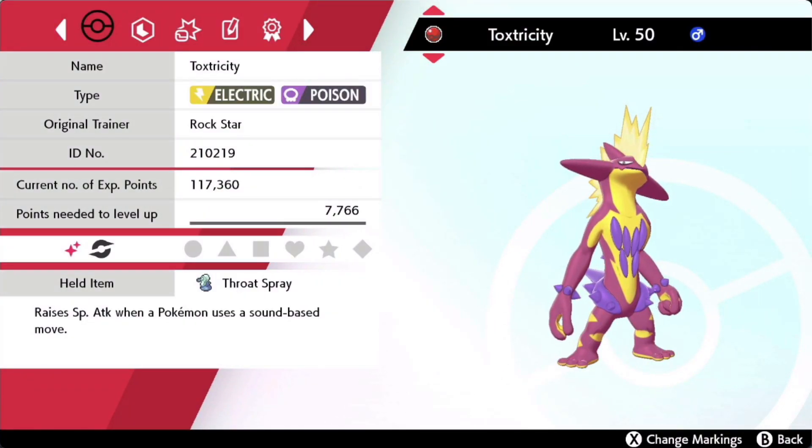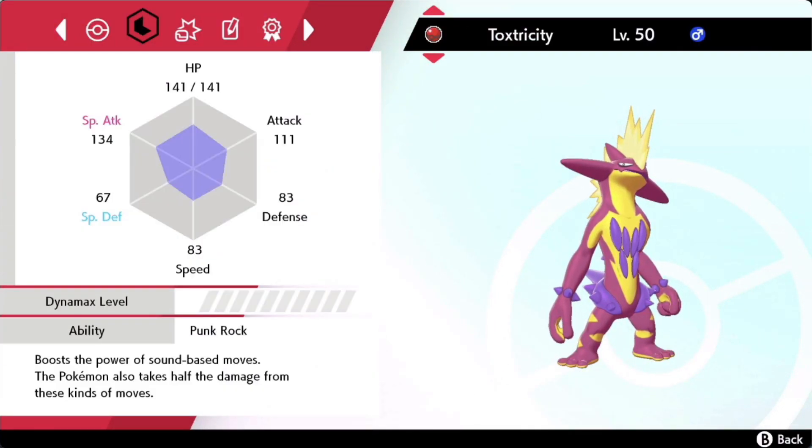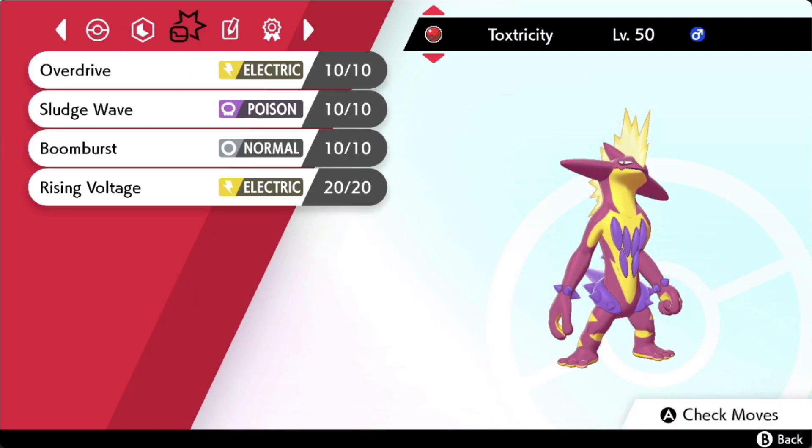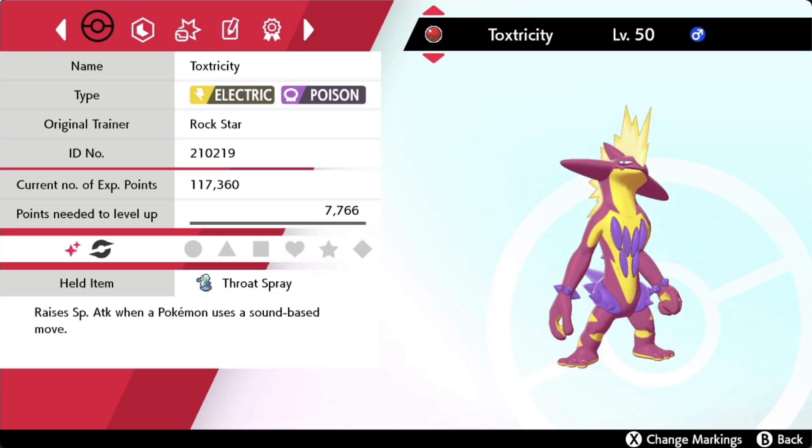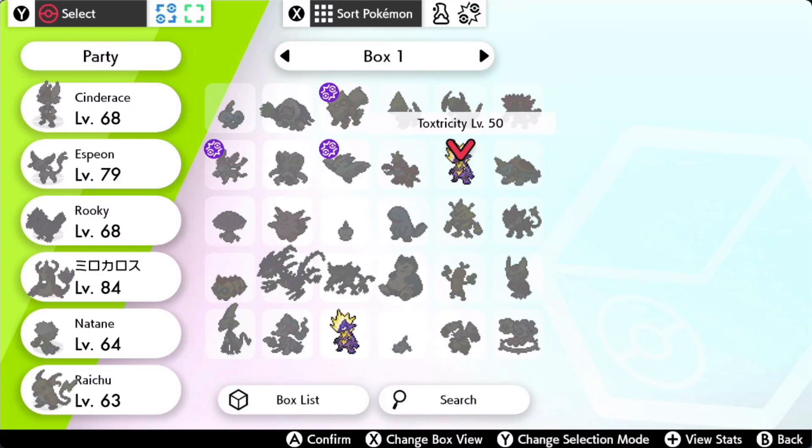Pretty good looking shiny in my opinion. Its moves are Overdrive, Sludge Wave, Boomburst, and Rising Voltage. Of course it has a Classic Ribbon, so you can't trade it on the GTS or Wonder Trade.